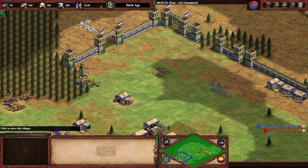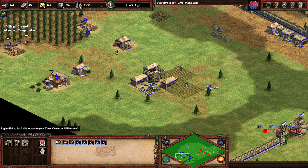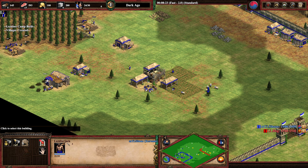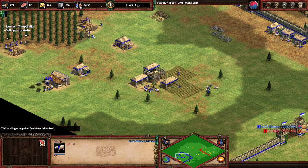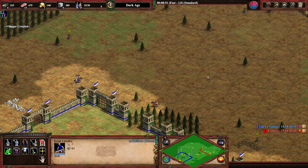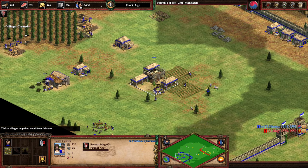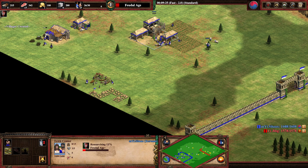That's going to be eight on wood, four on each lumber camp. Keep scouting. One more on wood and then send the last two villagers on gold — you need two villagers on gold. Keep track of the score when you play Arena because on closed maps you can't really see what your opponent is doing, but you can check the score — if the score goes down, he clicked up.